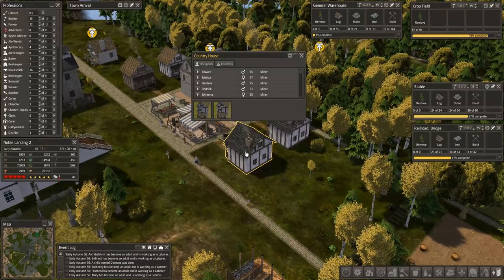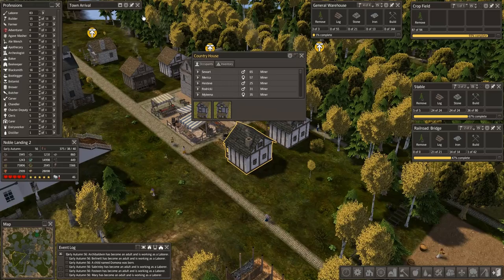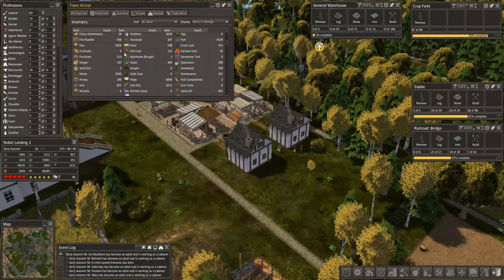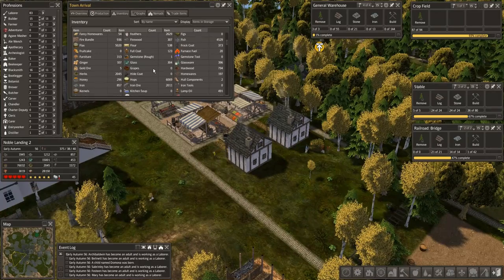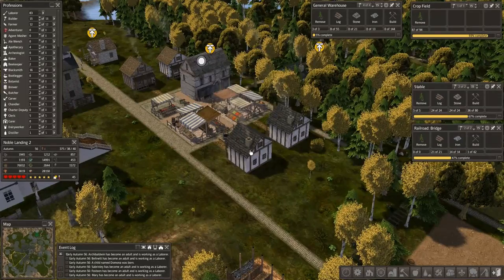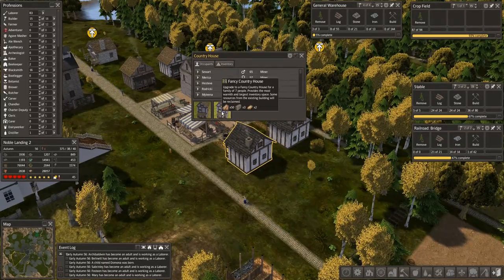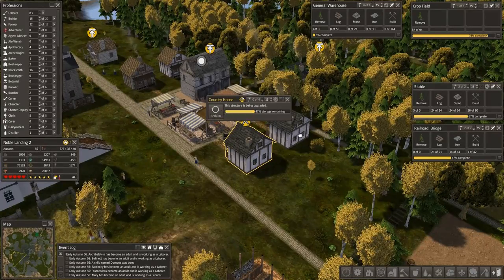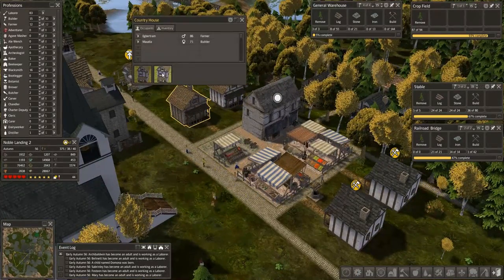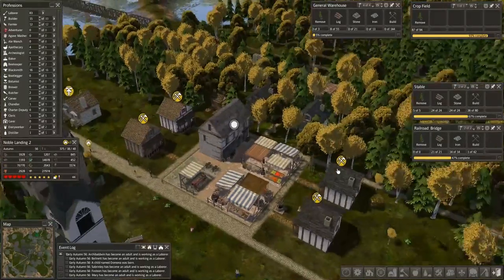We've got the fancy homewares now, and we need to get that swapped back over to regular homewares again too. But fancy homewares — 54 of them. These upgrades require two. Let's do it. Let's go to the bigger size. That's going to throw a bunch of people out of their homes, so we'll stop there and get another one in here.